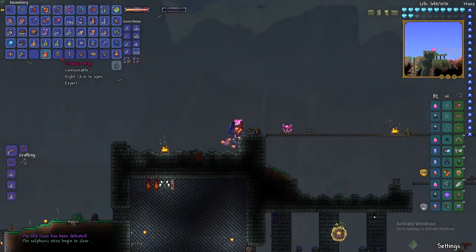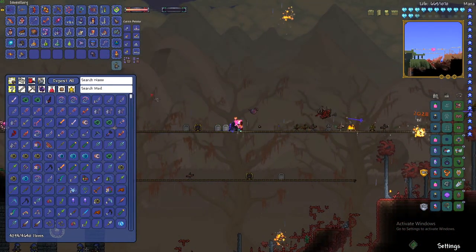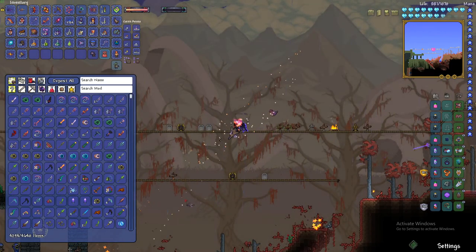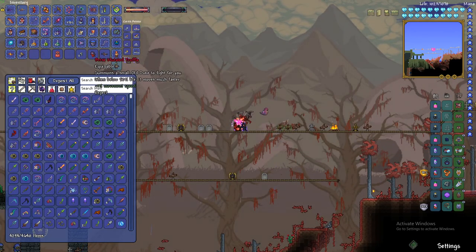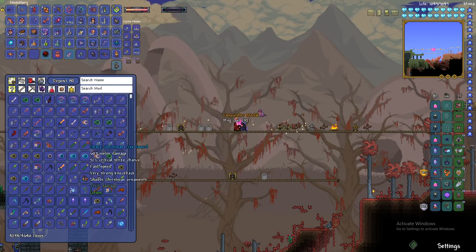We got the Old Duke's banner and treasure bag — let's see what's inside. I actually got this weapon! It's similar to the Megashark, shoots fast and fires a lot of things, and sometimes it changes bullets to rotten projectiles. There's also a summon that spawns a small Old Duke to fight for you — it moves really fast. It's similar to the Fungal Clump accessory.